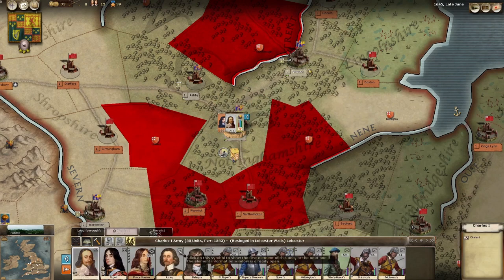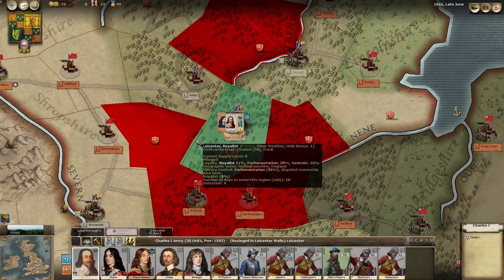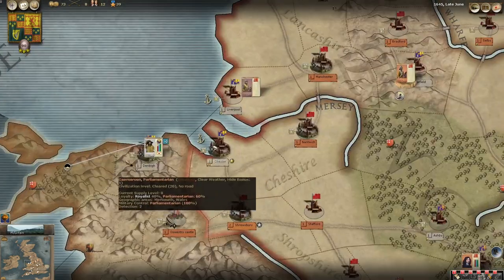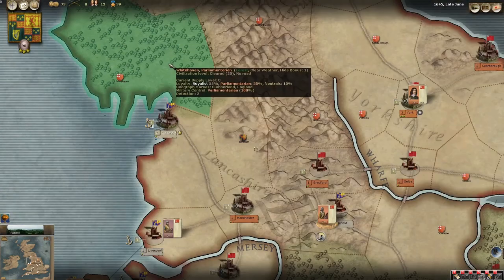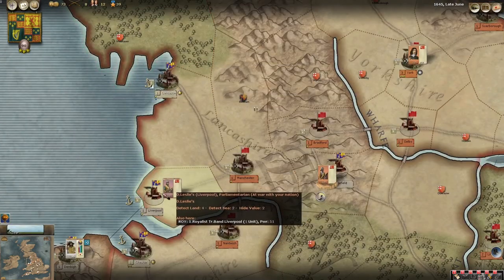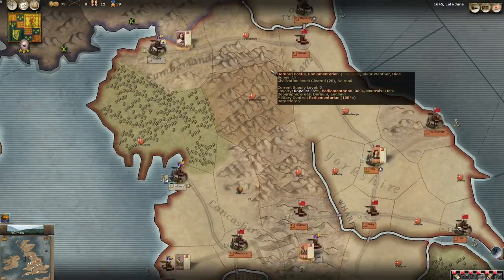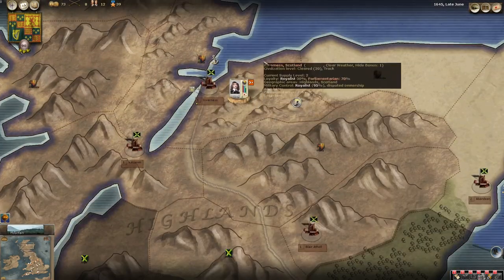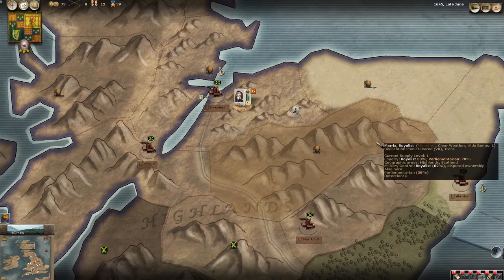We could put a group under Charles, but it's better to have the lead general on his own with groups under him rather than him having groups himself. This unit hasn't got over to Carnarvon yet. We've had some parliamentary forces move into Liverpool - there's only a small garrison there and they might take that fairly quickly. But we can't defend everywhere at once, so we'll just have to cope with that.